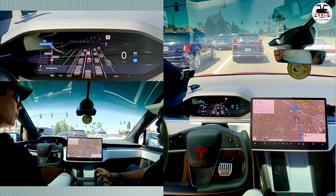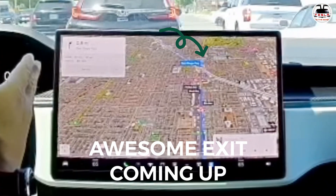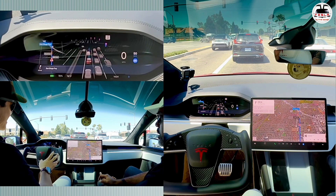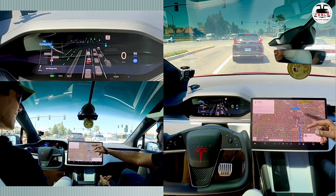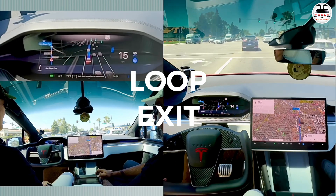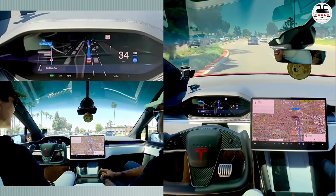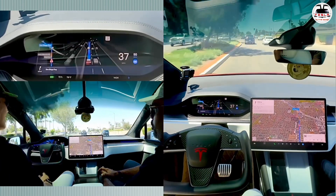Coming up to the highway there's construction — they just built a new bridge. There's also a loop ramp which will be interesting to test. It's not a U-turn but a full loop where the road goes up and comes back down. We do have loops in Australia but not quite like this one. This will be a great test for FSD.